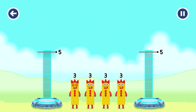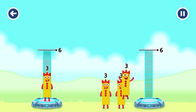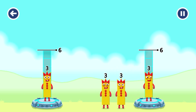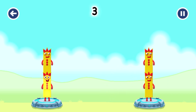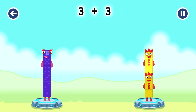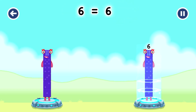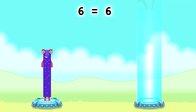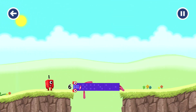Share the number blocks evenly to make 2 groups of 6. 3, 3, 3, 3 — you got it! 3 plus 3 equals 6. 3 plus 3 equals 6. 6 equals 6. Well done!